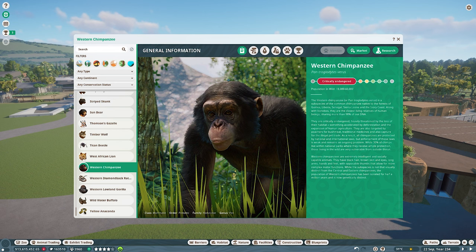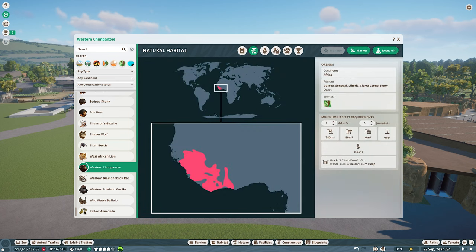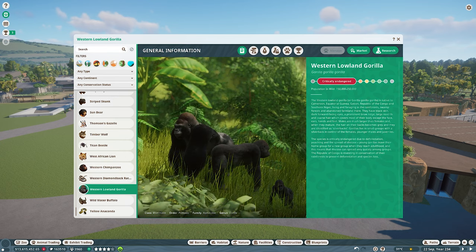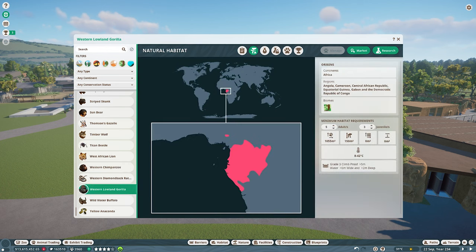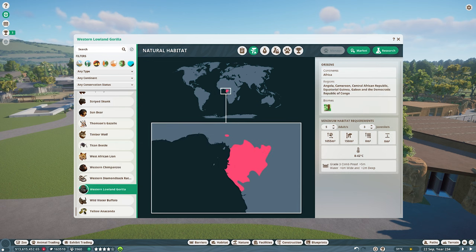Up next is the Western Chimpanzee - a great ape and quite a social species. We need five of them in the enclosure to meet their social needs. The chimpanzee's biome is a tropical western African biome, and the final animal left to put in is the Western Gorilla, which shares a lot of similarities in biome and habitat setup. Since they're from a similar region and similar environment, I want to do something combined for these two.